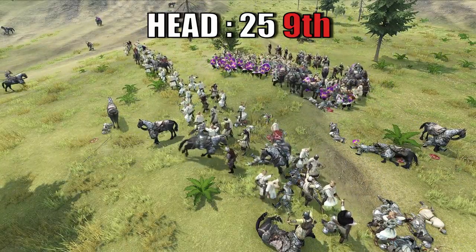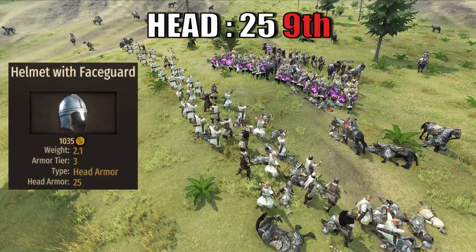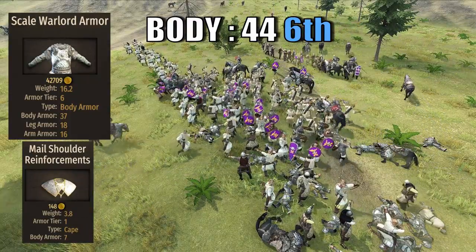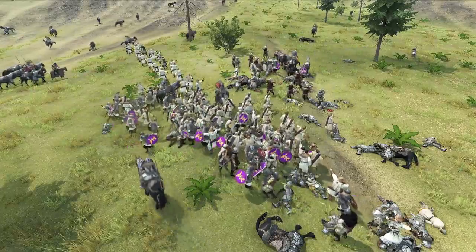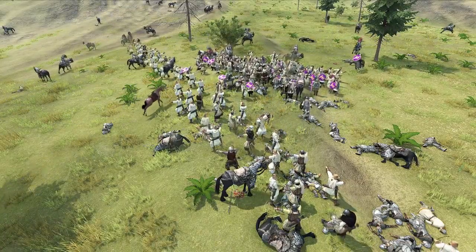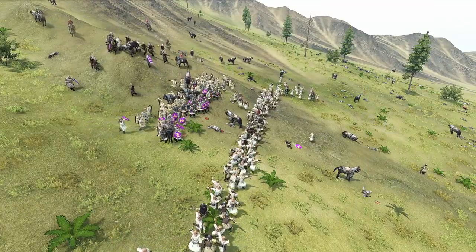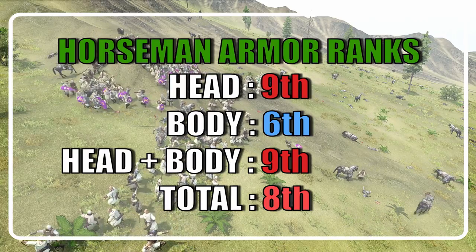In the case of the Batanian Horseman, he brings just 25 head armor and shares the same helmet as the Wildlings. The Horseman ranks unsurprisingly last in this category. The body armor is a respectable 44, combined between the scale Warlord armor and the mail shoulder reinforcements, ranking the Horseman in 6th place among cavalry. The combined horse armor and horse HP value is 280, using the Batanian Warmount and half-scale Barding, ranking 5th. When considering head plus body, the Horseman ranks dead last with a score of just 69, but jumps up by one position when considering all armor types.